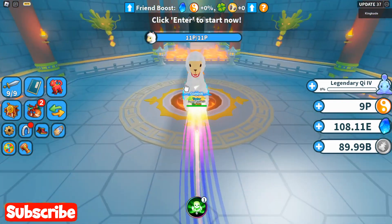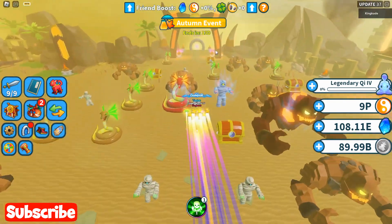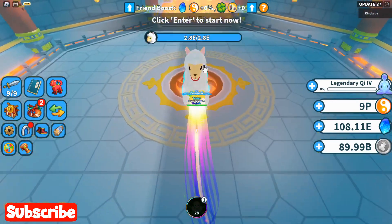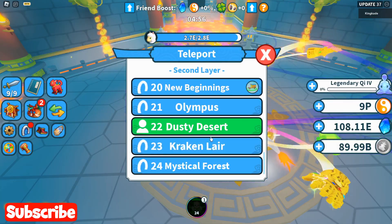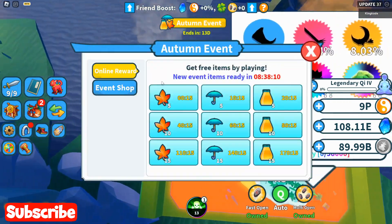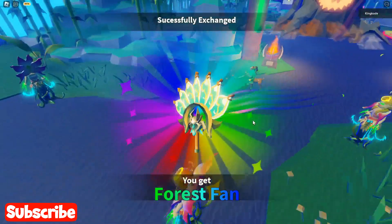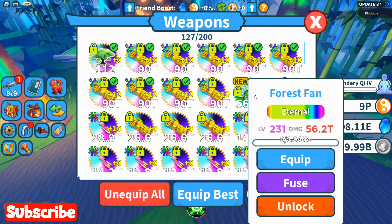Alright, we gotta beat normal mode first. Go ahead and one-tap normal mode and head over here. I believe this one has like 2.8E health if this one is the llama — yeah, this one has way more health than the easy mode boss on the Mythical Forest. Then the eternal weapon — I'm not sure if it's in here — oh, alright, it is. So it's this one right here. Not as cool as the exotic, but it does 56.2 trillion damage. Alright, that's pretty good.